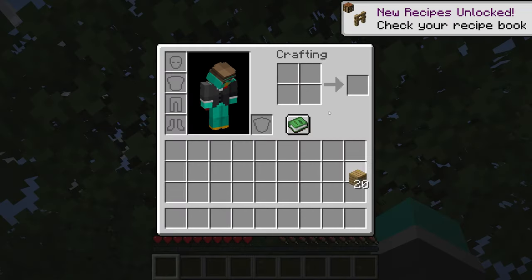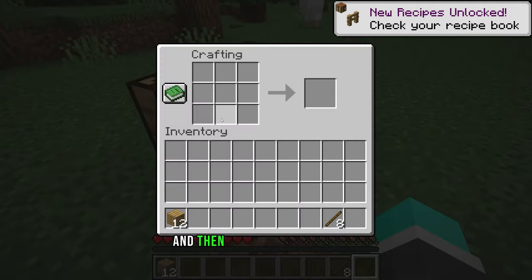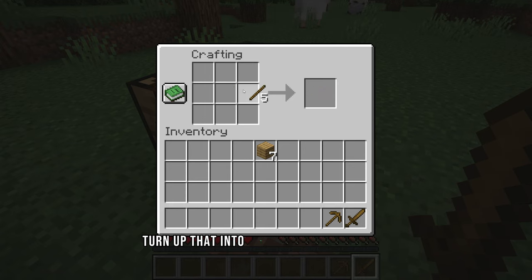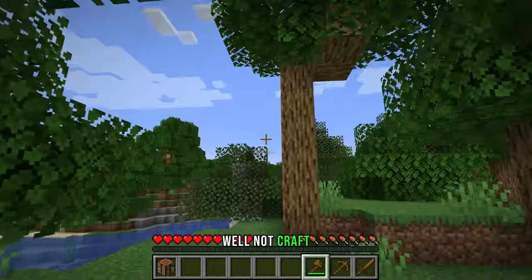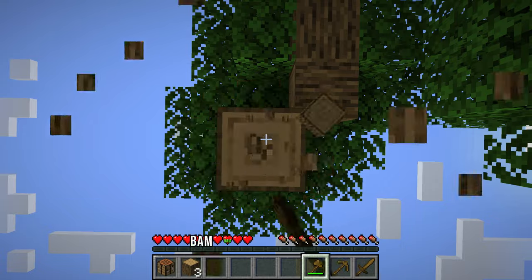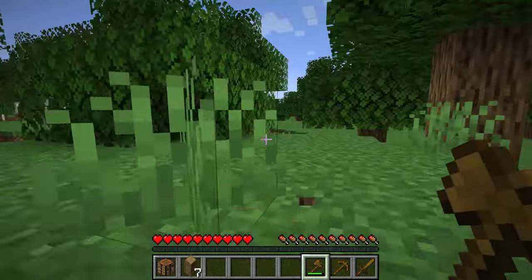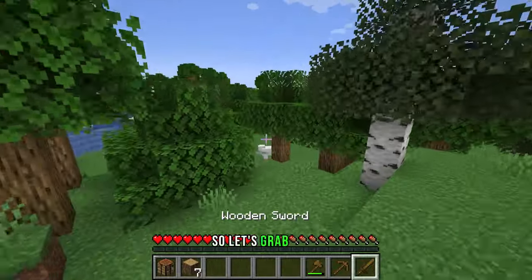Let's create a crafting table, let's create some sticks, and then let's grab some sticks — turn sticks into tools, turn that into that, turn this into that. We're gonna break down our crafting table, get some wood, and bam bam bam bam and pow. No damage so far, so let's get started.